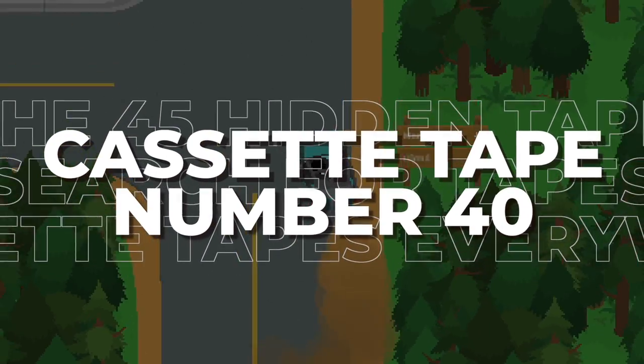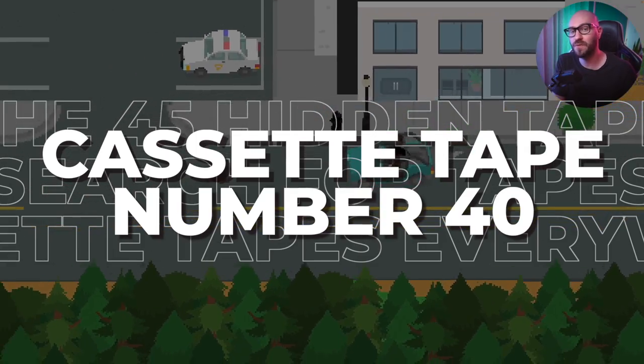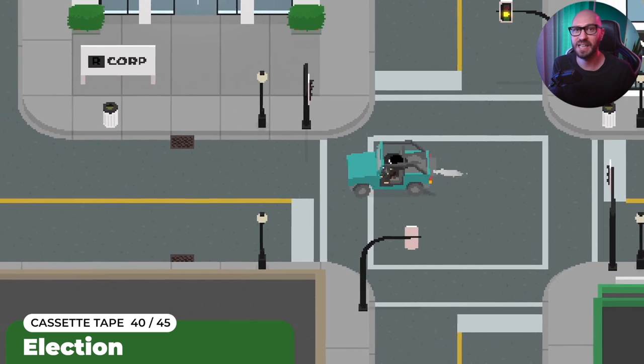Alright everybody, so guess what? A new update for Sneaky Sasquatch has just been released. This new update has also fixed up tape number 40, and that is exactly what we're going to be talking about in this video right now, along with adding some new things to the game.